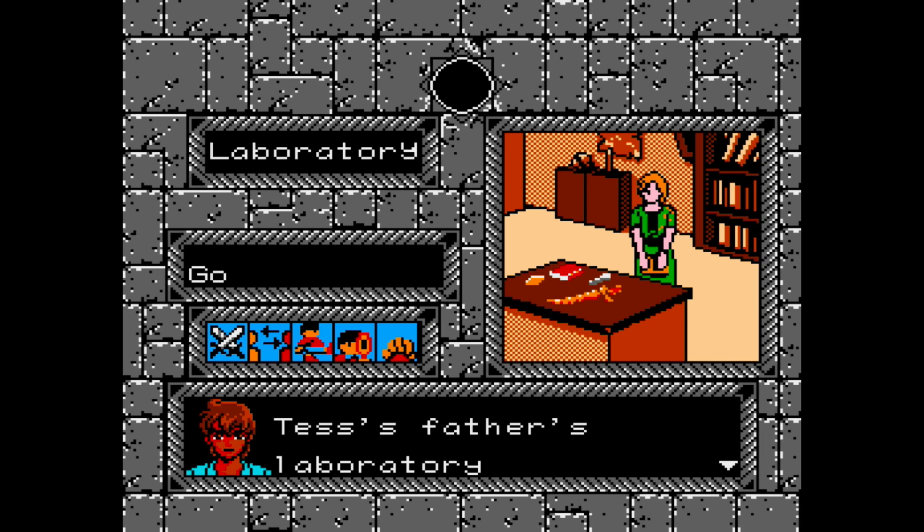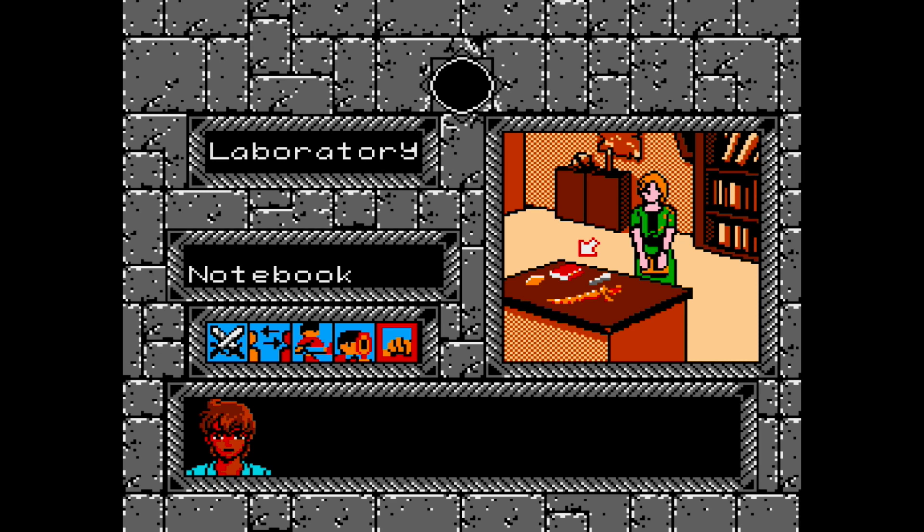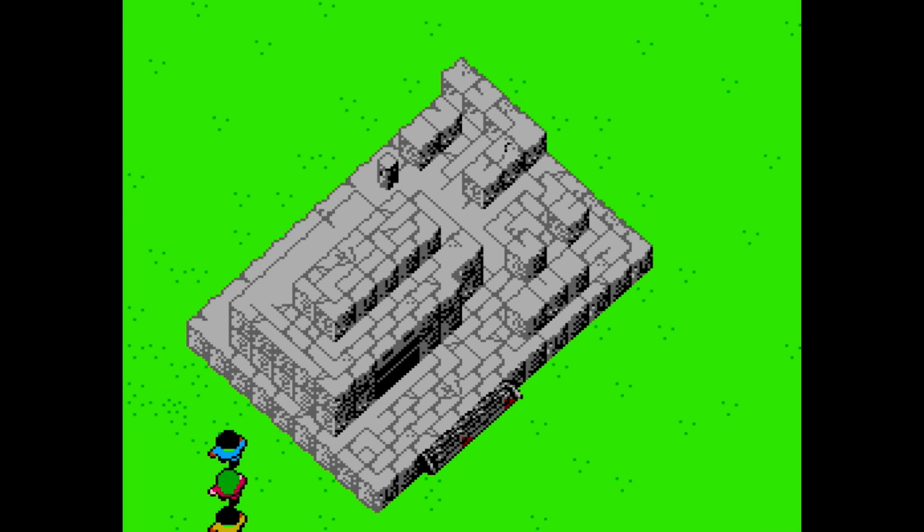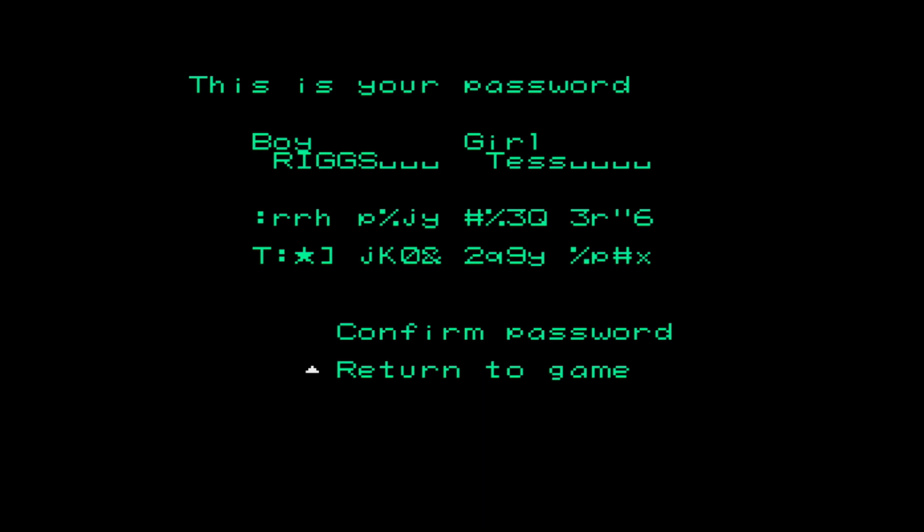The idea for this video literally started when I shared a photo of Tombs and Treasures for the NES. It's a personal favorite of mine, and so many of the comments mentioned that they'd never heard of this game. It's pretty neat. It plays like a PC game of the time, point-and-click style, but instead of using the cursor to move around like you would with Shadowgate, it just kind of goes through the highlighted areas. From there you can look at things, talk to people, take things, and use items.